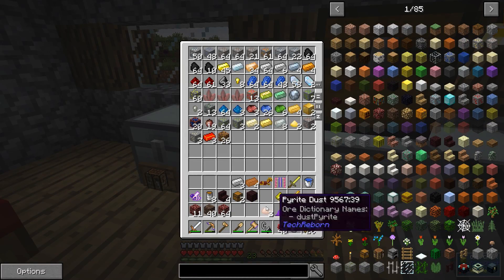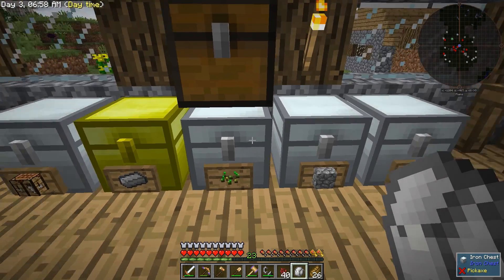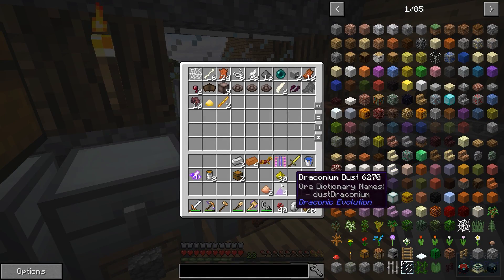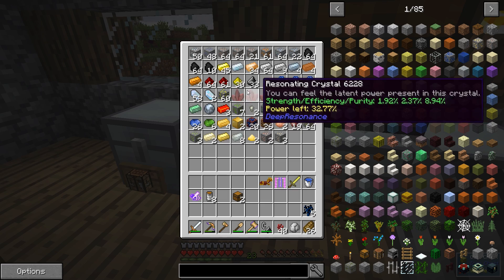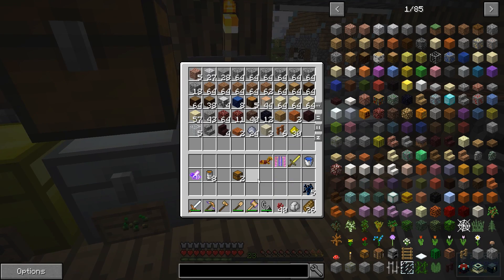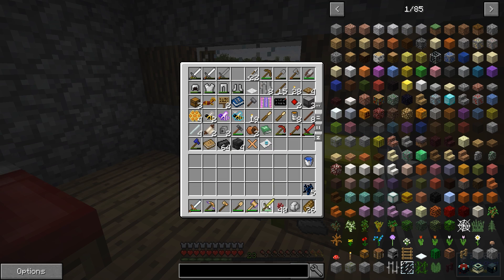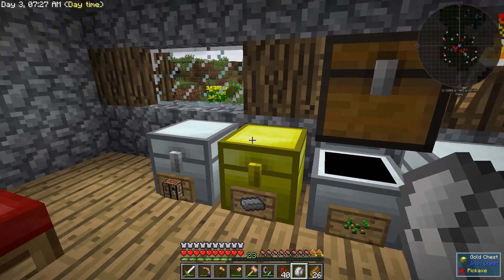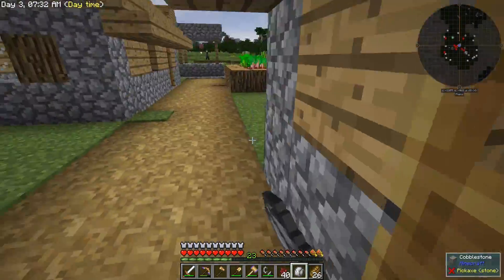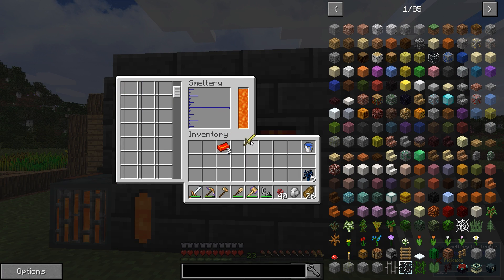Let's toss these ores in here. I also managed to get a couple of blaze rods, a little bit of glowstone, some various nether resources. Some packs you can melt down things like fully full durability swords, some things you can't. Can we melt this down in the smeltery? No, can't be smelted down. That's really unfortunate — I was hoping we could.